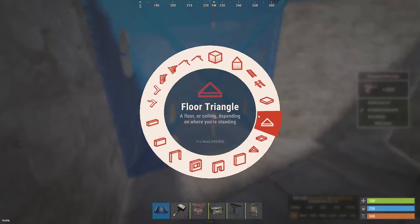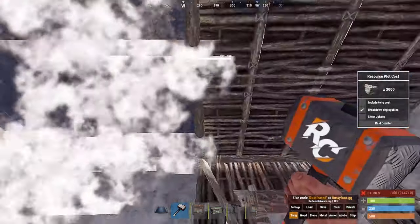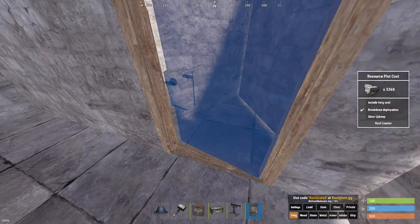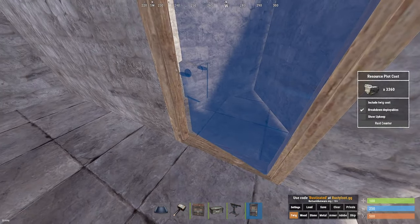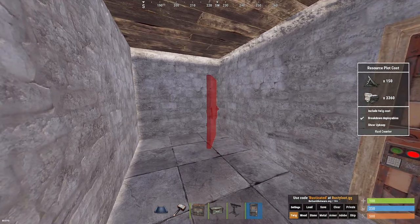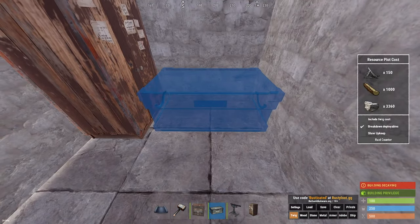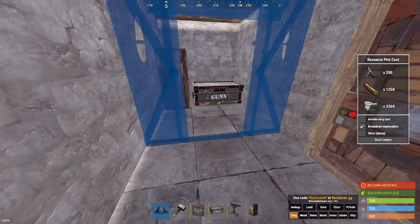That duo with the water pipes is going to want to boost in, so you're going to want to throw that roof up there and then a single door frame here. Upgrade that, and then get a single door here and have it open outwards — just like that. If you can see the little gap here, that means it's going to open outwards. So your base is sort of safe now. Throw down your TC so you don't get TC grieved, and throw up a box for some quick early wipe storage.